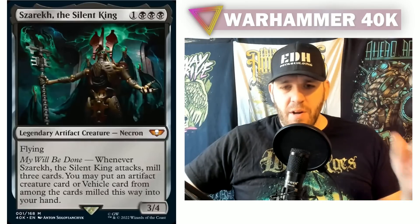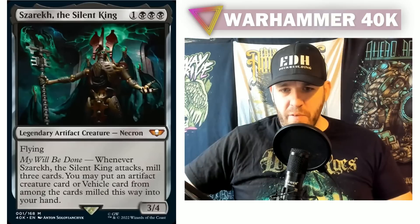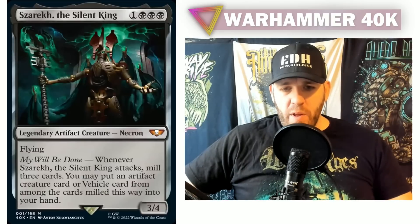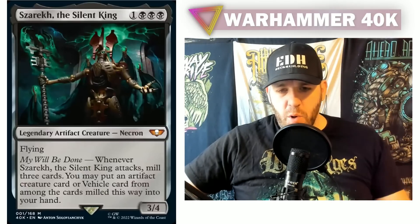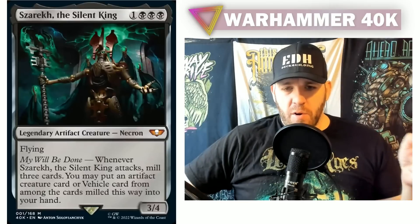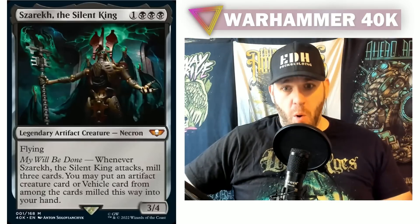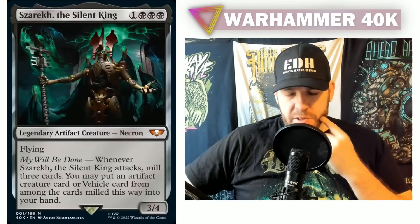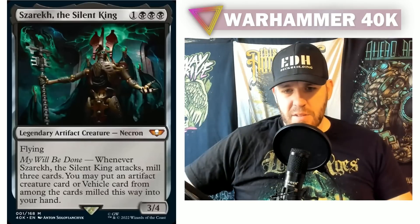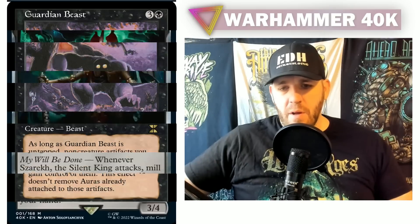Moving on: Szarekh the Silent King — one black, black, black — legendary artifact creature, Necron. So we have another mono black legendary artifact creature. It's a 3/4 with flying. My Will Be Done: whenever Szarekh the Silent King attacks, mill three cards. You may put an artifact creature card or vehicle card from among those milled cards into your hand.